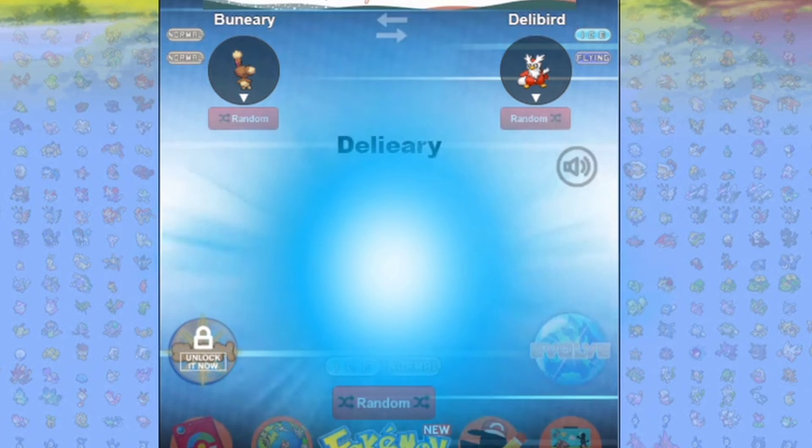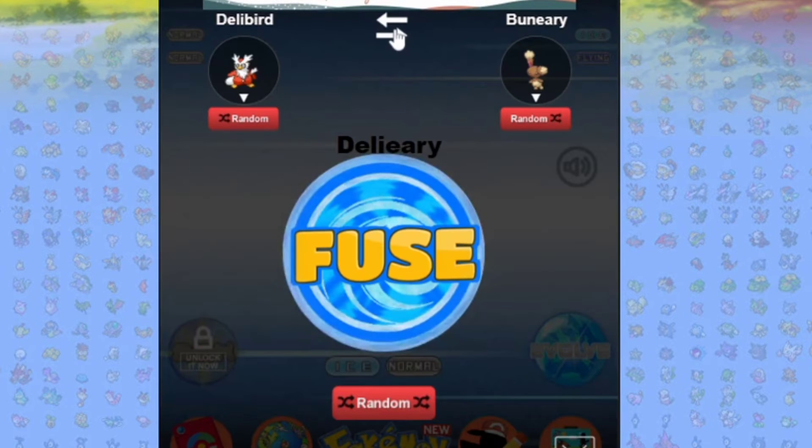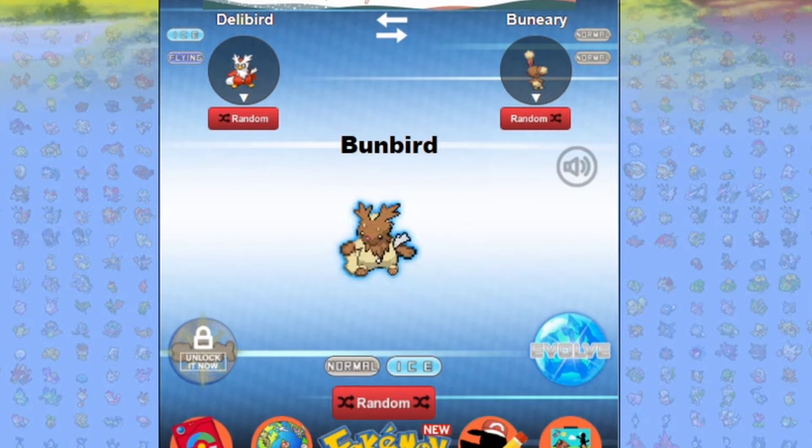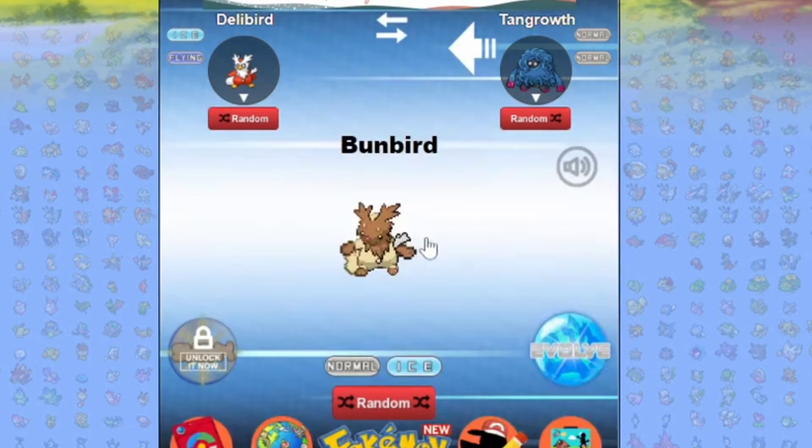A Binacle! This looks like it could be a water-type — just for the color scheme, it looks like it could be a water-type Pokemon. Let's swap it and see what we can get. Oh my — oh my okay, this one's gonna be fun. This one's gonna be fun!